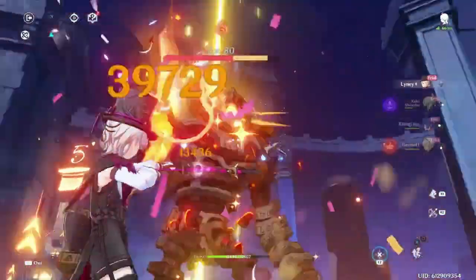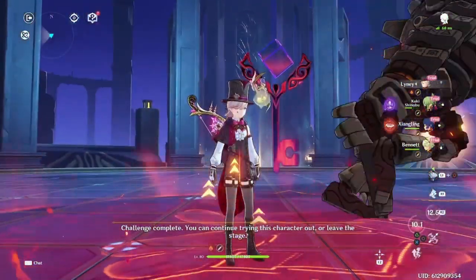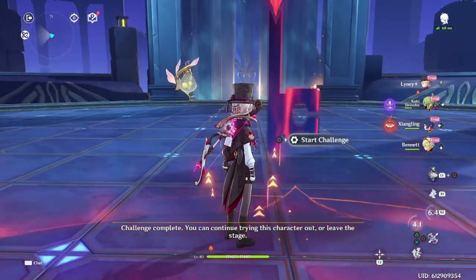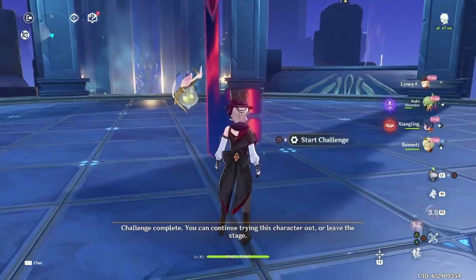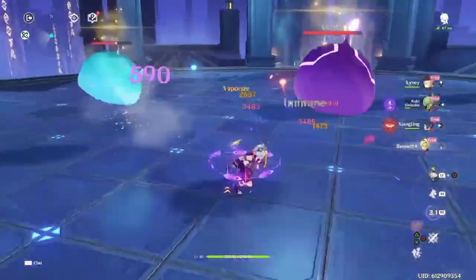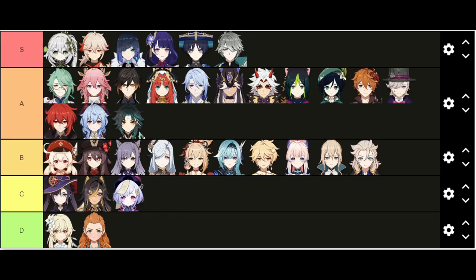The last thing I want to cover is how I would grade him for my 5-star tier list. I grade 5-stars on a scale of 1 to 10 based on: DPS output, single target, AOE, multi-wave, vertical scaling, shield check, and accessibility/flexibility. Here is the score I would give Lyney: DPS output 10/10, single target 10/10, AOE 6/10, multi-wave 6/10, vertical scaling 10/10, shield check 5/10 because he is blocked by Pyro and Hydro shields, and accessibility/flexibility 6/10. Overall, that adds up to a score of 53, putting him into A tier.